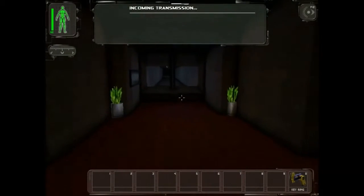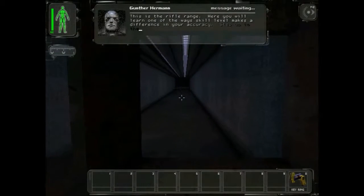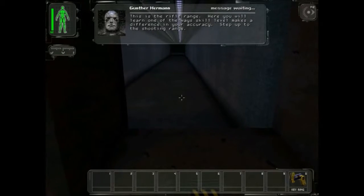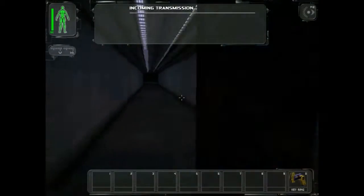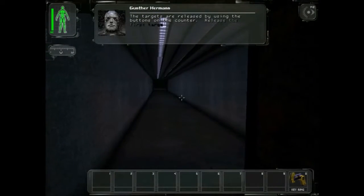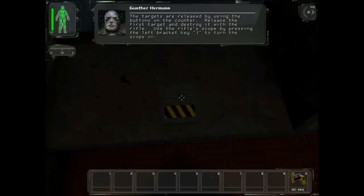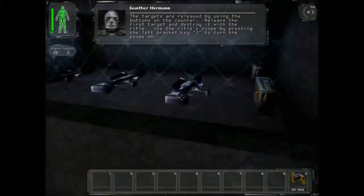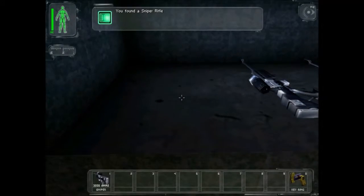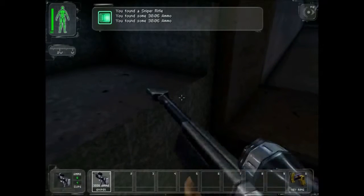Didn't I just come from here? This is a rifle range. Here you will learn one of the ways skill level makes a difference in your accuracy. Step up to the shooting range. Release the first target and destroy it with the rifle. Use the rifle scope by pressing the left bracket key. Ooh, they're snipers! And I was just saying how I'm an awesome shot with a sniper.